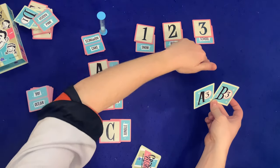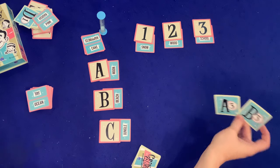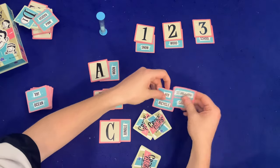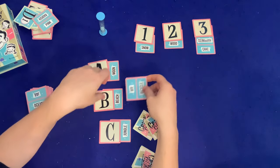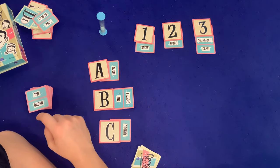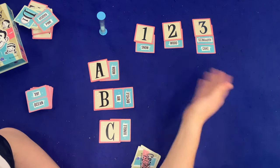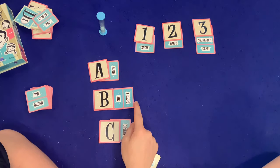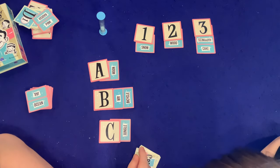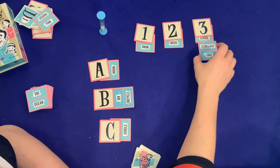So A3 might be moon and school, and B3 might be beach and school. You'd try to think of a clue connecting those two words at that coordinate. For example, if B3 were cake and bicycle, I might say 'birthday.' You'd think: bicycle and cake — both things at a birthday! That's how you give clues — you've got to get sneaky.